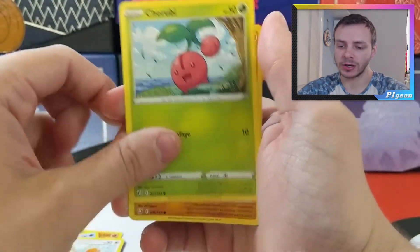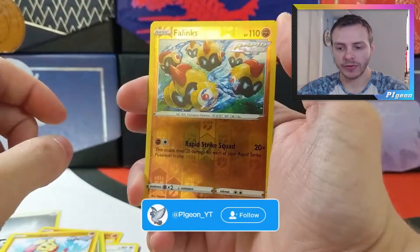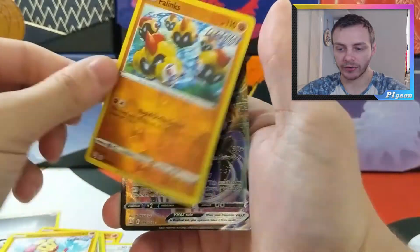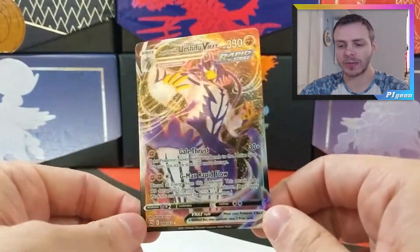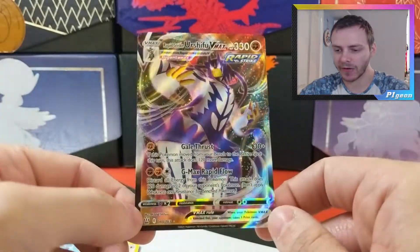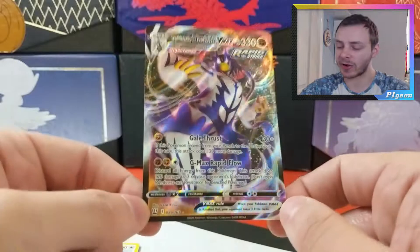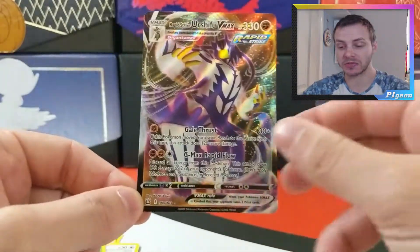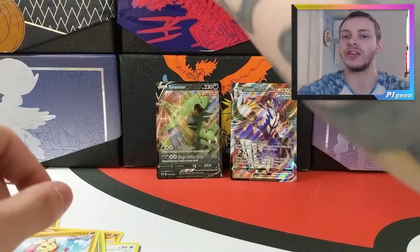Pachirisu, Cherubi, Mr. Mime, a Reverse Holo Rapid Strike Phalanx. And our rare is — we get a Rapid Strike Urshifu VMAX. I don't know if I've got this one already, actually. So we get a hit from our first Battle Styles pack! Battle Styles has been normally terrible luck for everyone, so that is a nice change of pace.